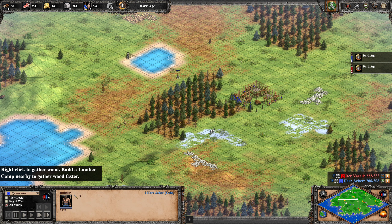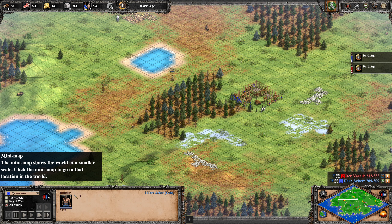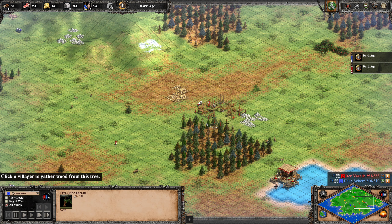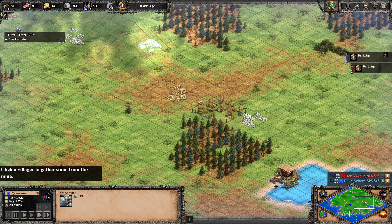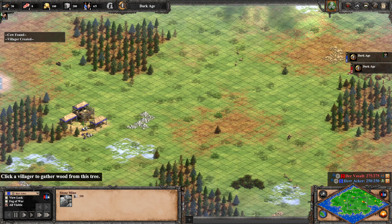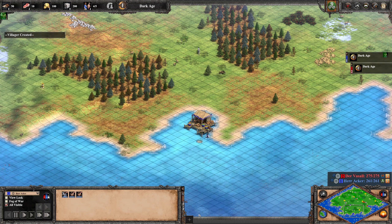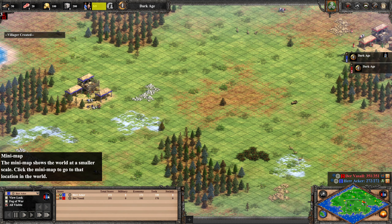However, Herr Acker is making a small mistake here — he should not run away with this villager. Even though scouting is very important, it's more important to get the town center up quickly. Der Vasall is also dropping his TC right next to the wood line, though it could have been placed one tile more to the left. He seems to want direct access to stone for potential tower walls. Now Herr Acker is going for food in the beginning, which I think is a mistake — he should prioritize wood to get a fishing ship as quickly as possible. He also forgot to build a house, which is something newer players often do.